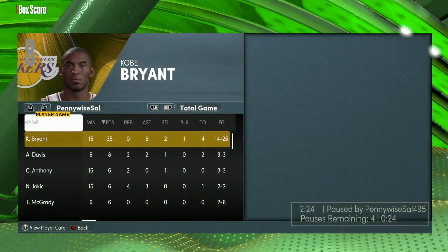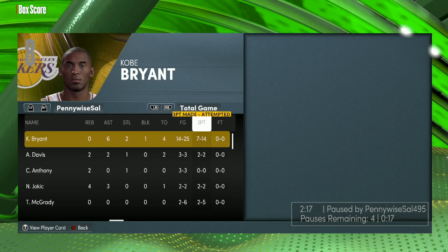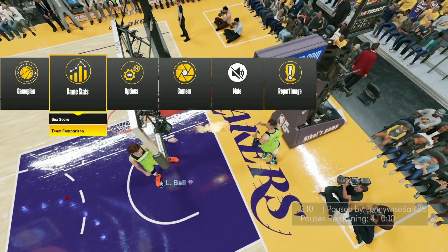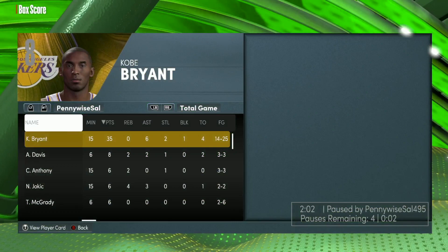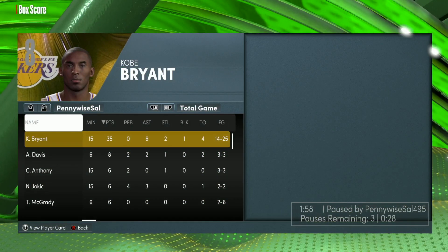Kobe Bryant is obviously such a good scorer, but if he needs to he can be a great playmaker. Look at the defense from Kobe Bryant. Watch that pass inside — good defense. We are running in transition and Kobe Bryant from way downtown — bang! Kobe Bean Bryant with the deep three. He's got seven points on the game. Going around that screen — back out to Jokic, Jokic at the top of the key knocks it down. Kobe Bryant getting his third assist on the game — him and Jokic in the pick-and-roll have been doing pretty good.